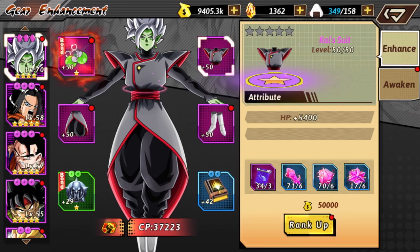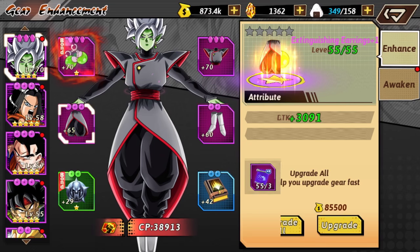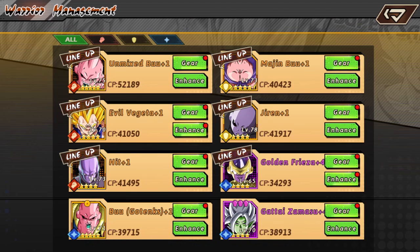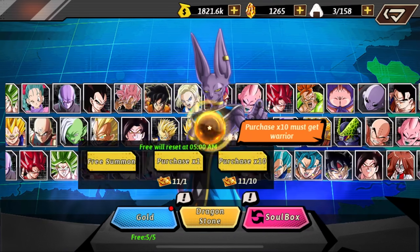Now going into my team — I do want to throw in this Gataizumasu for the Majin Vegeta, just because they both are AOE. Even though the Gataizumasu is not stunned, he will be doing more damage overall. So I'm going to do a quick little summon real quick.